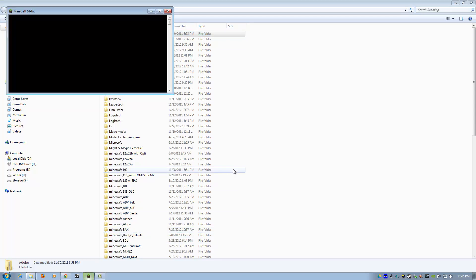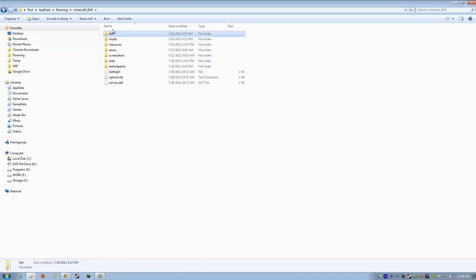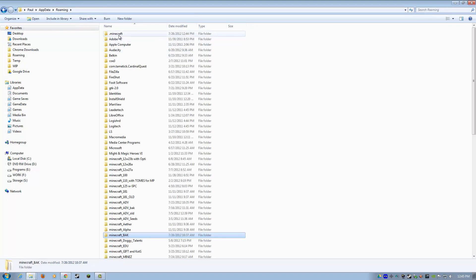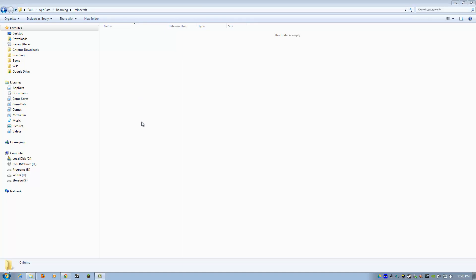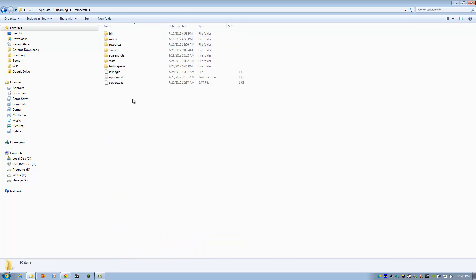Now we're going to run Minecraft. Just close it down, and as you can see, it opens up a whole new .minecraft folder — it's empty for the time being. Open up your minecraft_dot_BAK folder, click on the top, hold down the Shift button, or just do Organize > Select All. Then right-click everything highlighted and do Copy — don't do Cut, you want to do Copy. Then go back up to Roaming, go to Minecraft, right-click in here and paste. That's going to paste everything back in. We still have our backup which is safe and sound, but now we have our new Minecraft folder with all of our other stuff already in here.